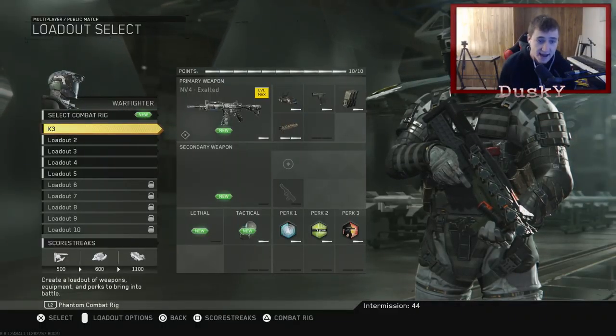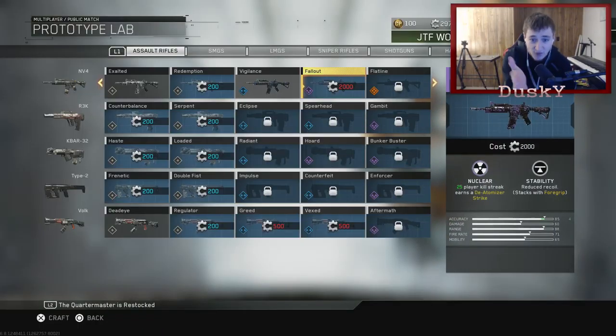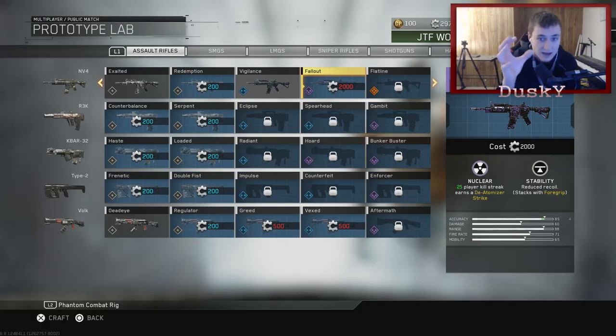In this game, for real, I really want to get a deatomizer strike, but I don't have the proper MV4 for it. I need this Fallout MV4, which costs 2,000 salvage. I only have almost 300 salvage. That will literally take me like a year to get — unless I pay money to get supply drops. Legitimately, that 2,000 salvage will take me like a year to get, and I'm not even joking. It sucks, because I really want that.